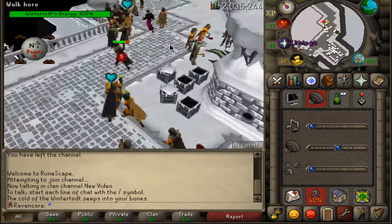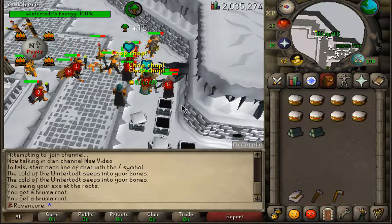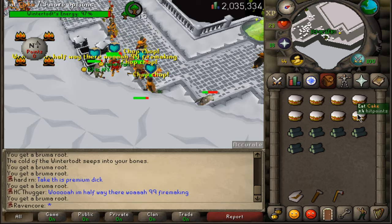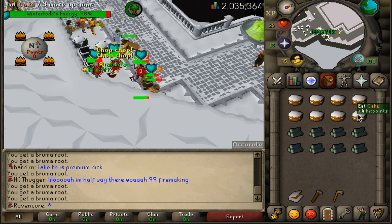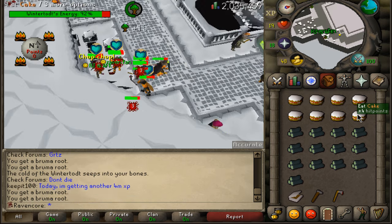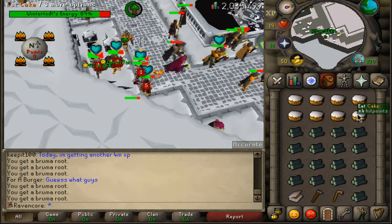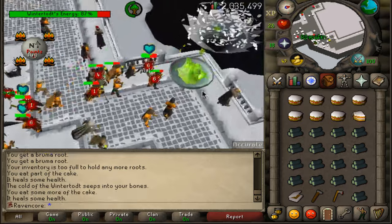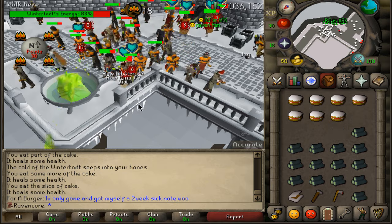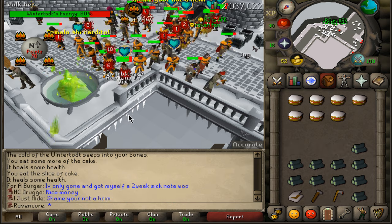First thing you want to do is go light that brasier — we missed it because we're late. We got hit for a 5 damage. Start cutting these trees. You saw me get hit for a 5, a 2, and another 2. If you were 10 HP you'd get hit for 1 and 2. We're going to stay here and cut an entire full inventory. At 10 HP you'd be dealt 3 damage and use one bite of cake, whereas at higher levels you'll go through a much bigger supply.